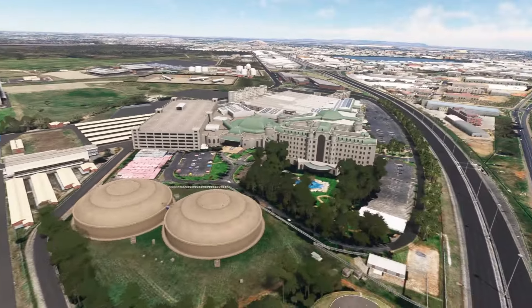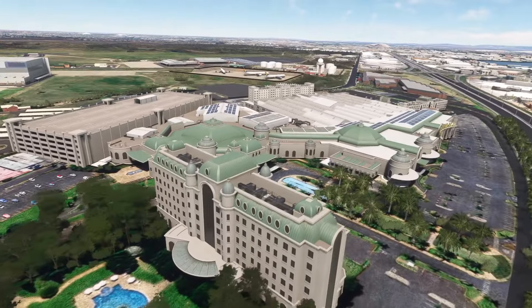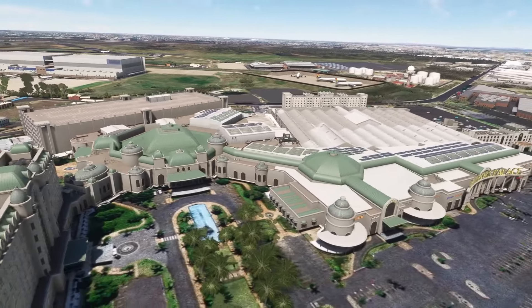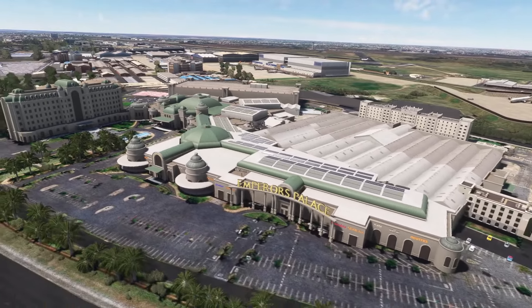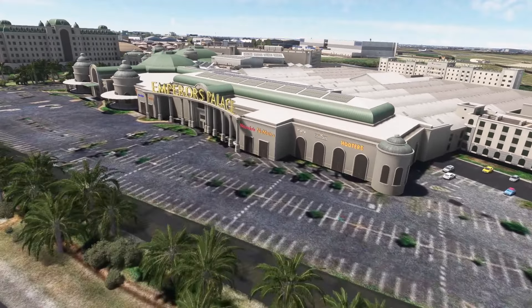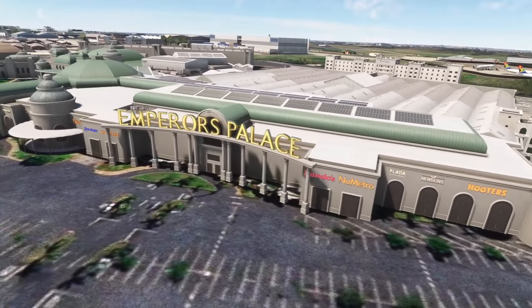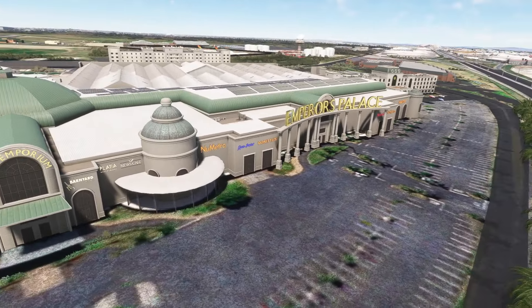It's a big airport — it stretches on and on. Some of these buildings have nothing to do with the primary airport complex, but they've built them in anyway. So we've got Emperor's Palace down here, which is a big shopping centre by the look of it with entertainment. Very cool.